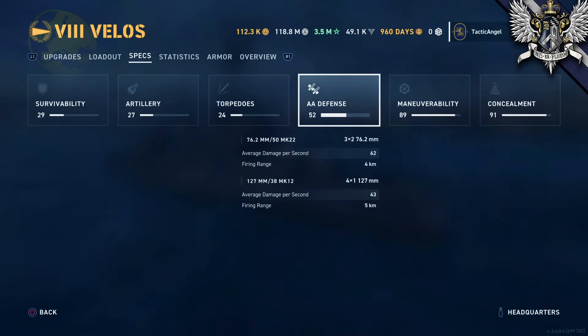Coming to AA, Velos is surprisingly bad here. Even though the rating is average, you're going to end up with just 105 damage per second outside of your air detectability range — 25 points less than Chungmu. In fact, you have the worst AA of any of the Fletchers, which is just surprising. I would be remiss if I didn't point out that you have access to DFAA though, so you will have the opportunity to have relatively good AA, still being a bit less than Smaland. I'll be real honest though, if I were playing a Corbeta, I'd still fly right at this thing.